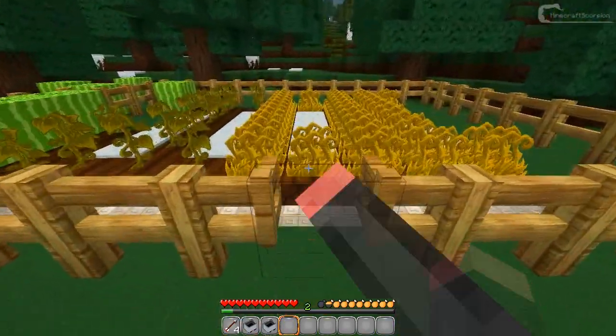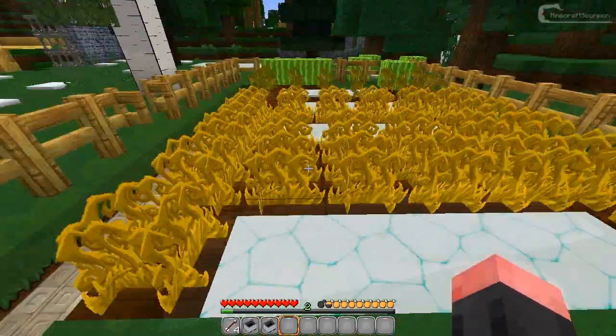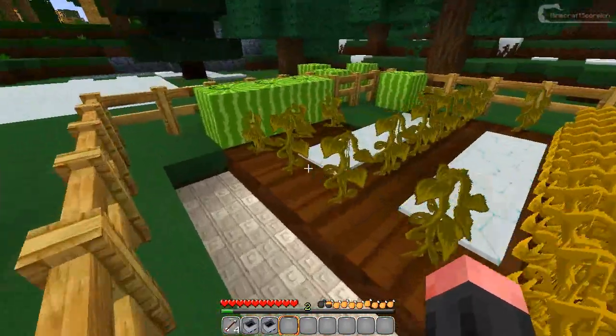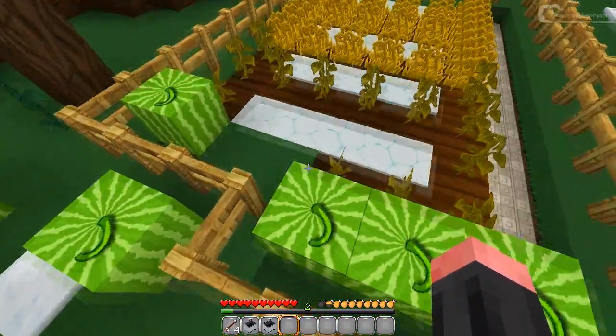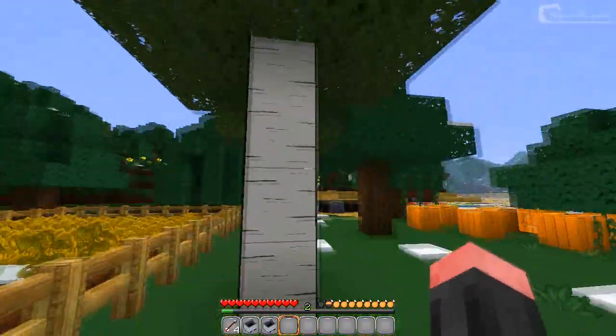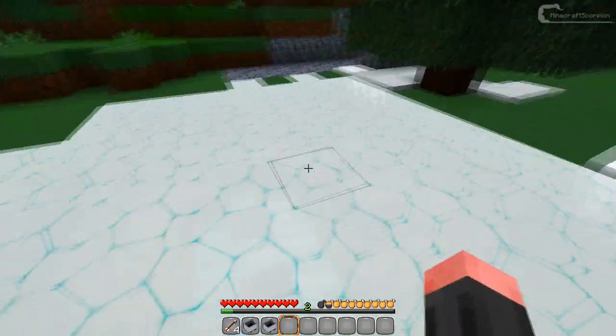Here is some wheat and stuff. I'm not sure why, but there used to be some reeds there - whatever. Here is a melon, or a couple of melons actually, and some plants, and once again a birch tree.